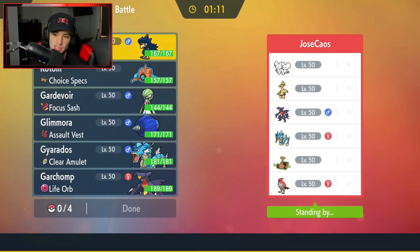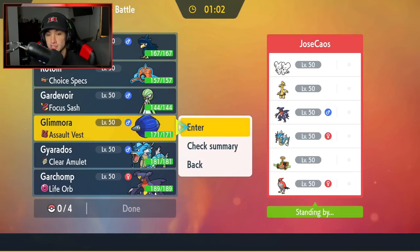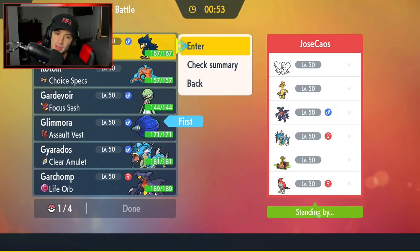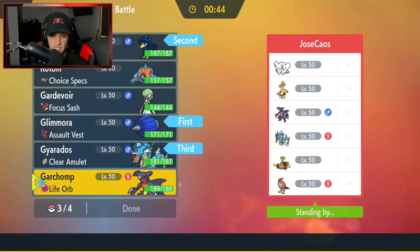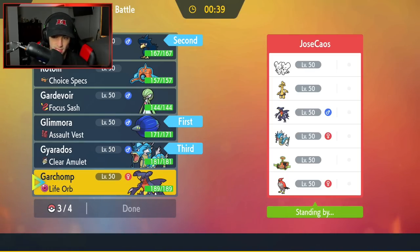How should I play this one? He has a few physical attackers with Garchomp, Muñholo, and Gyarados — and Talonflame. So I might want to lead Glamoura. I'm going to end up leading that Pokémon. I might even go Murkrow alongside it, just to counteract Tailwind if he wants to set it up. I'll bring Gyarados as well. And then last but not least, either Gardevoir or Garchomp — they both have their value.